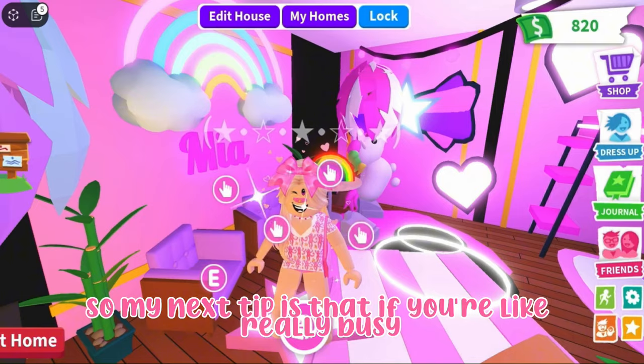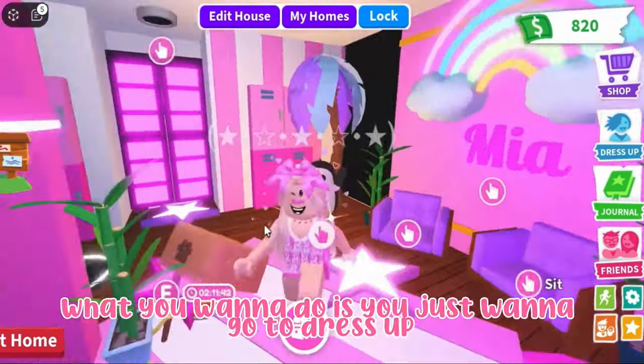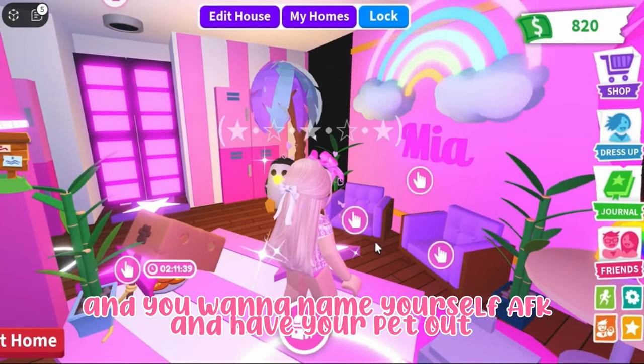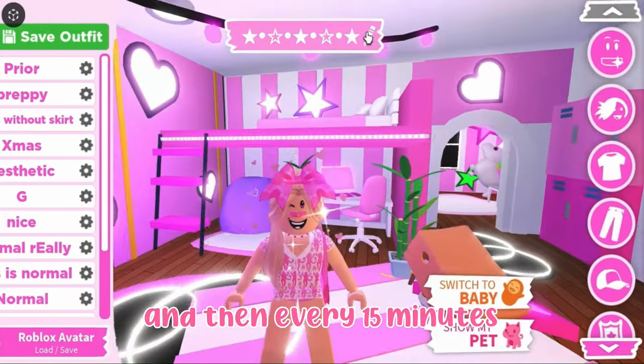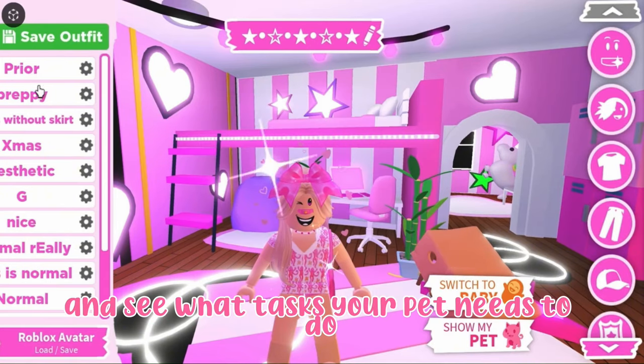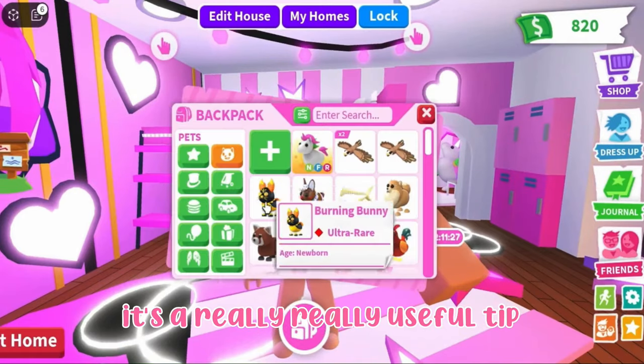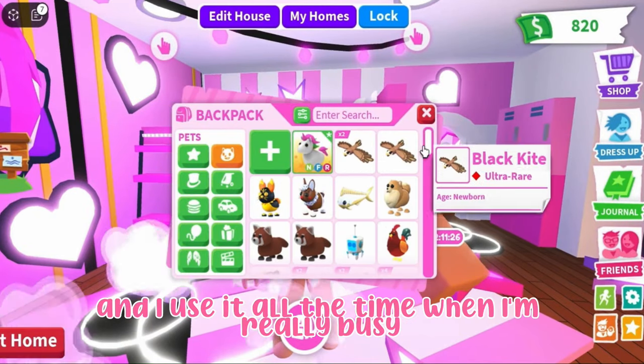My next tip is for when you're really busy throughout the day but still want to grind. Just go to dress-up, name yourself AFK, have your pet out, and then every 15 minutes come back, check what tasks your pet needs to do, quickly do them, and then go AFK again. It's a really useful tip and I use it all the time when I'm busy.